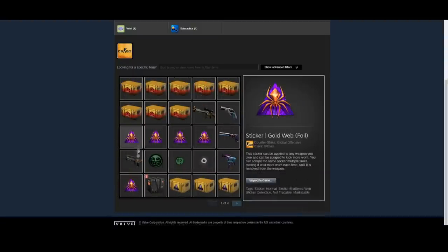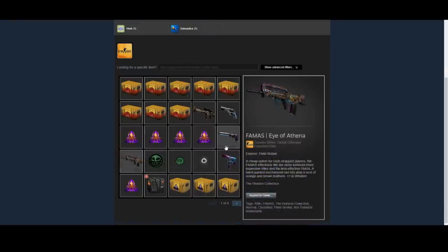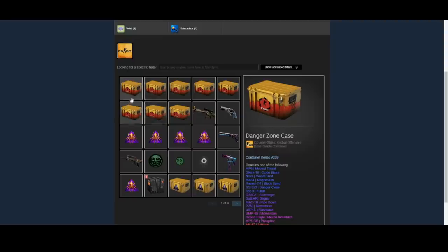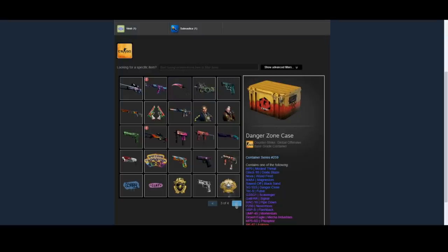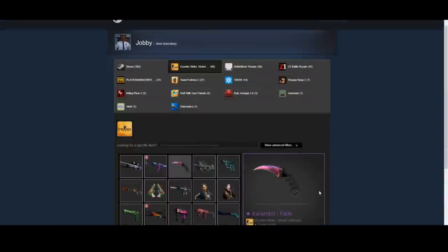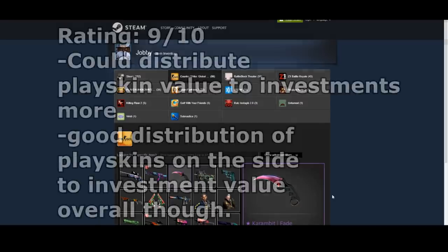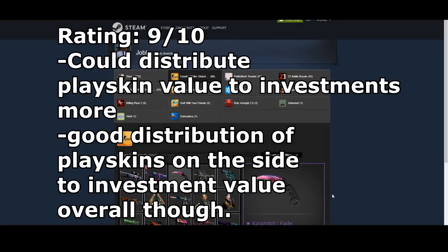He also has the Galil Sugar Rush, another Hydra option which is really solid. And then he has a bunch of those cases and other consumables like the Gold Web Foils and also the Danger Zone cases. He also has a couple of play skins. I would say this inventory demonstrates a really good spread of investments and play skins — a few cool play skins he may have bought with investment profits, and then a very large amount of actual investments. He also has an investment knife — Karambit Fades are obviously very old, very desirable, and one of those OG knives that a lot of people like. I'd give this inventory at least a 9 out of 10, just because there could be a little bit more play skin money distributed into actual investments. But it's a really good spread of the two.